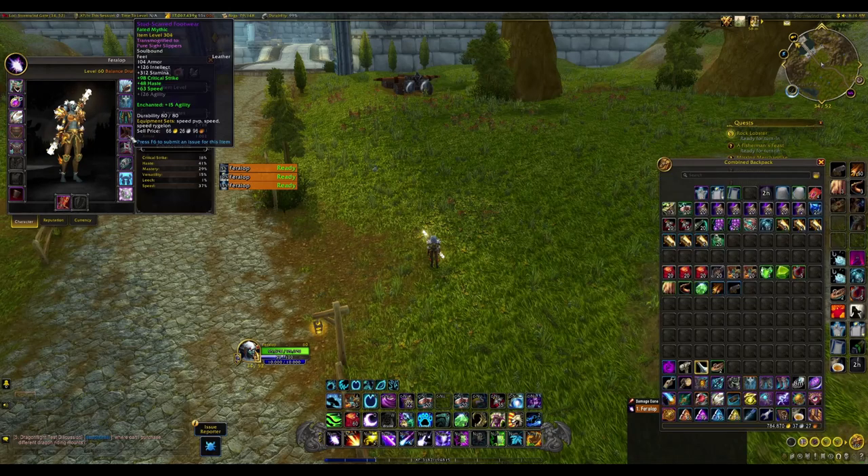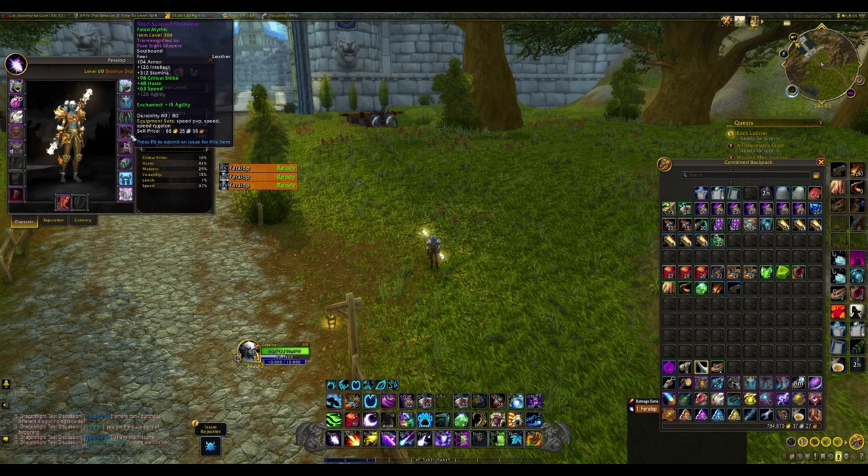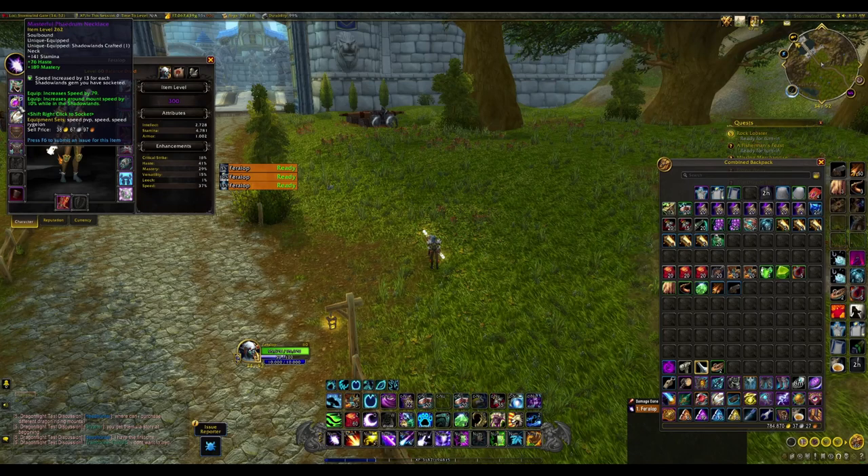For example, unequipping one speed item drops me from 63 to 37 speed, and now I have 34 — so one speed item doesn't add that much when you already have many speed items. What factors into how fast you level is how quickly you kill mobs and how fast you move, so you don't want to gimp one to get the other. Some people use low-level boots enchanted with a speed enchant that gives 10% run speed, which is useful in the first zone, but after that I'd advise swapping to something that increases your damage more.